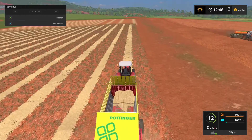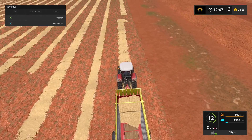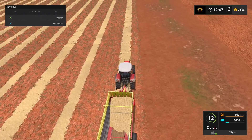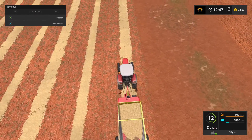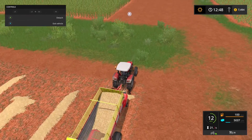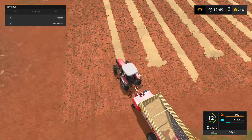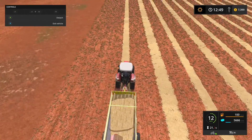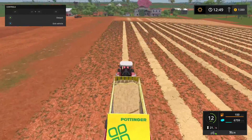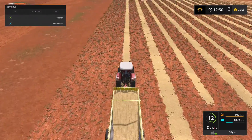We should pretty much fill up one of these. Obviously this would be quicker if we had a wind rower — it would consolidate the rows into fewer rows with more straw. But that's a piece of equipment we really don't need right now. We'll probably end up getting one later on down the line when we're a little bit more advanced. Right now we're struggling to keep up with the amount of money we're spending just by hiring workers. So we'll finish up here collecting all of this straw and find a place where we can sell it before the end of this episode.